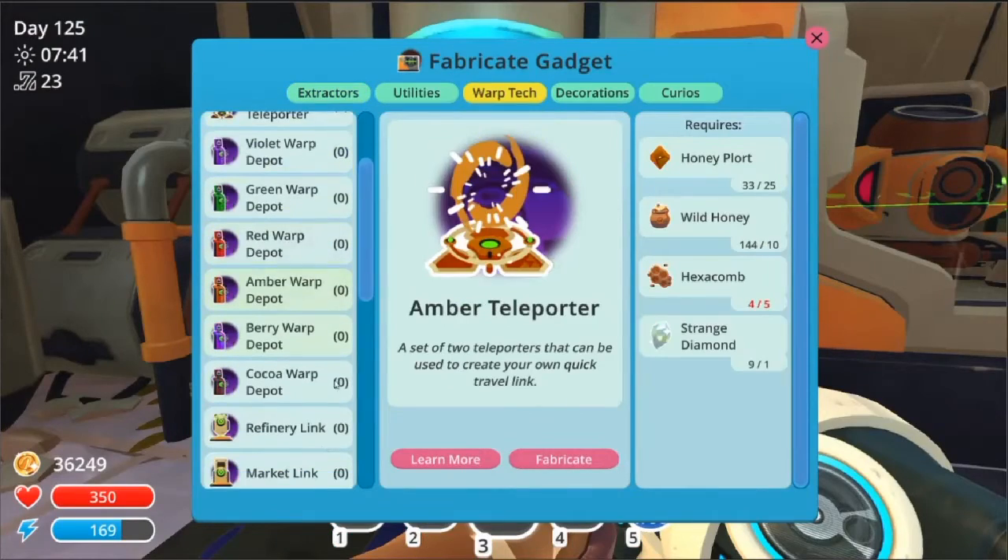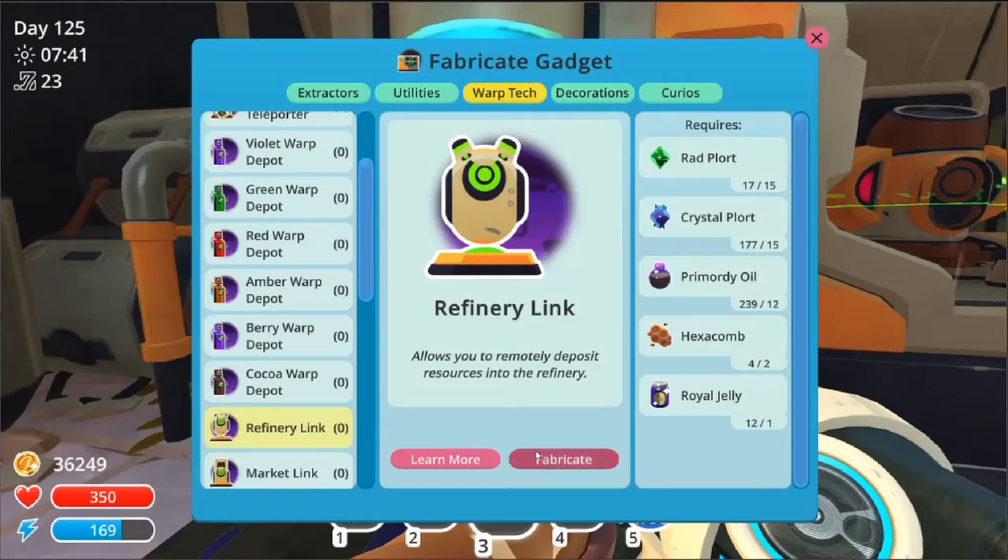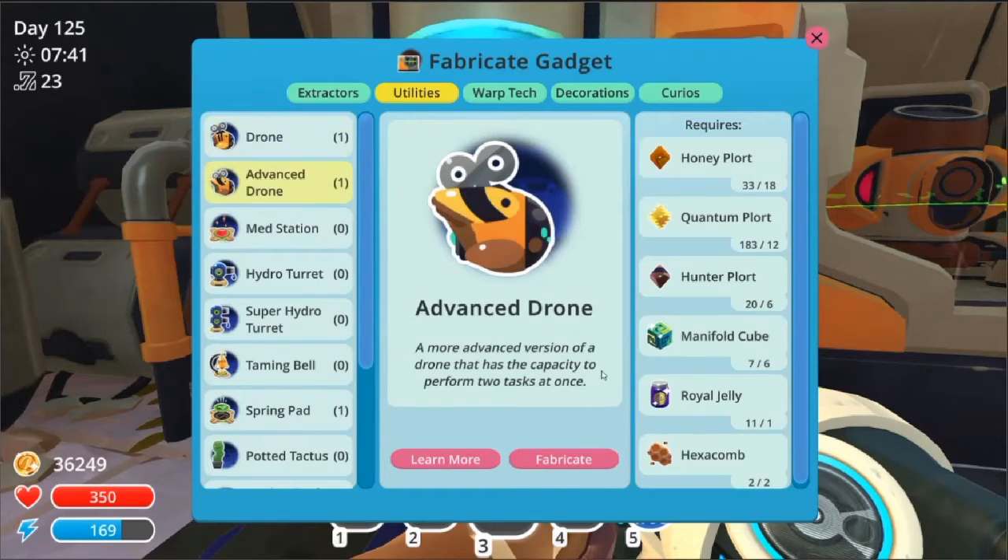Alright, so warp tech — the last refinery link for now. And then Unity's advanced drone. Looks like I'm running low on honeyplots. Not sure if it's worth doing one of those, but maybe. Anyway, I'm out of the manifold cubes or something like that, and not sure what to do with these two.